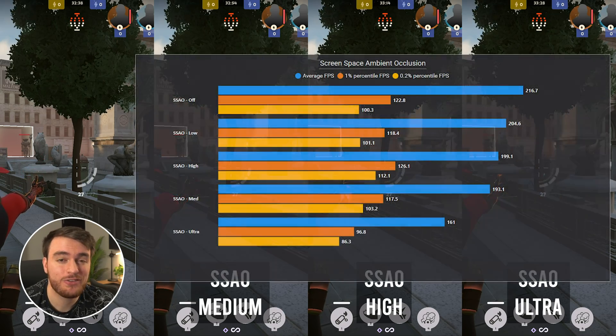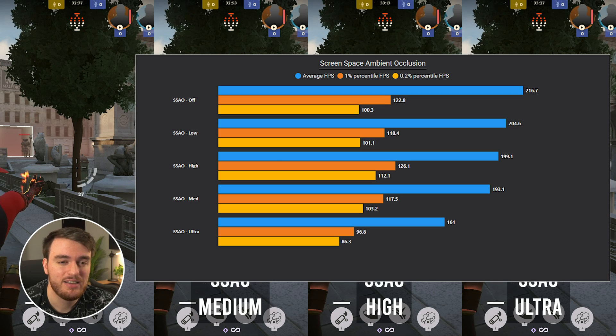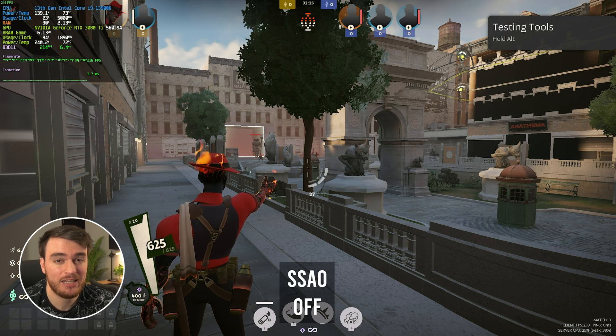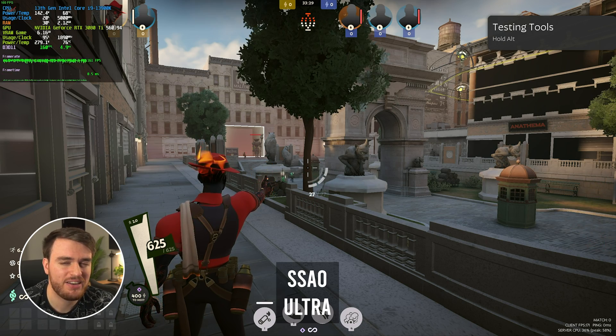With SSAO off, I got 216 frames. Moving to low: 204, a drop of around 6%. To medium: 193, a further drop of 6%. To high: 199, which is a gain of 3 FPS — probably about the same performance as medium, as that doesn't make too much sense. Then moving up to ultra, you can expect a much bigger FPS drop of about 20%, from almost 200 frames down to 160. Definitely not worthwhile at ultra. I'd recommend low at the lowest, if not high at the highest. Ultra is just too much, and off loses quite a bit of detail.